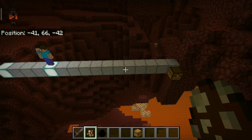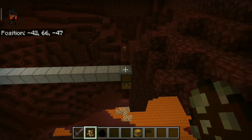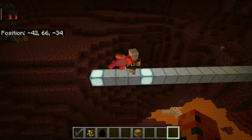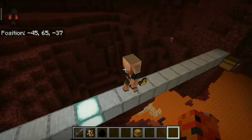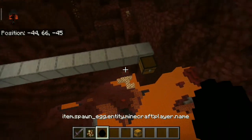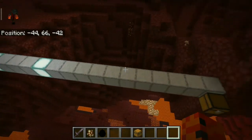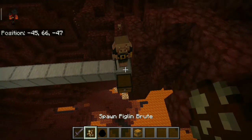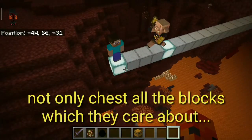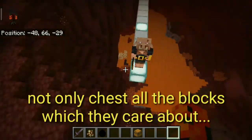Piglin brute can detect players in a 12 block radius normally. But it also has a special feature: piglins can detect players in a 16 block radius when a chest is broken near them. We can use this to exploit them.